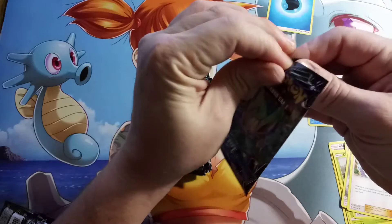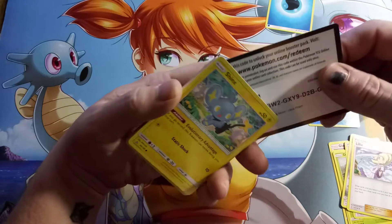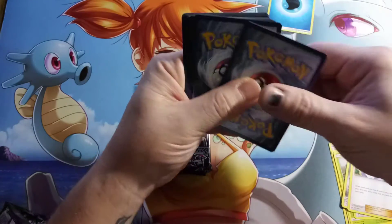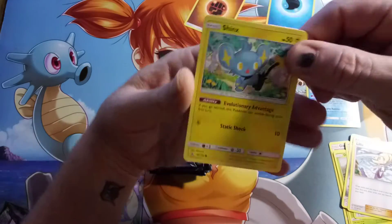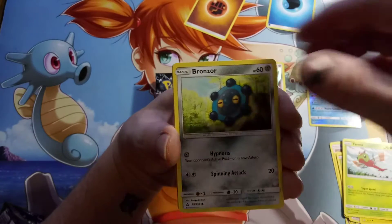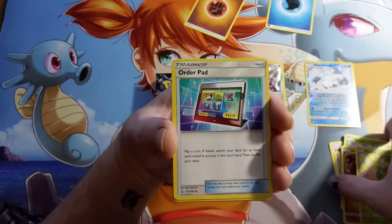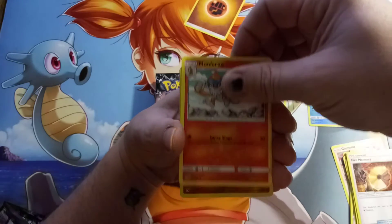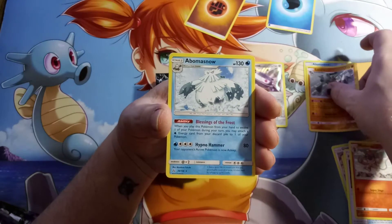Pack number two. There's a code for you. We have a Shinx, a Yanma, a Bronzong, a Gible, a Roselia, an Order Pad, a Fire Memory, a Monferno, a Reverse Holo Rare Lucario, and a Regular Rare Abomasnow.